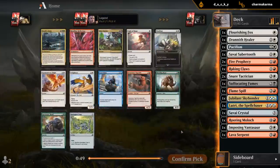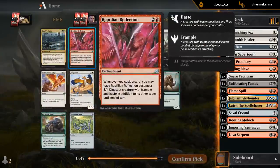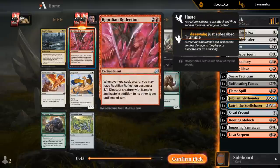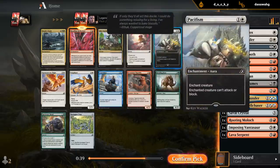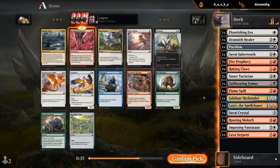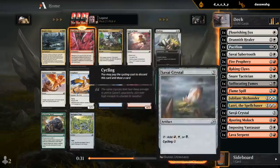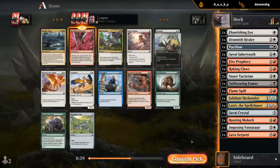I could still main-deck Lootry maybe. Reptilian Reflection — great payoff for cycling — and there's Pacifism as a solid removal spell, although we already have a Pacifism, plus Flame Spill, so we're not lacking in the removal department. I think I'd rather get an extra threat.